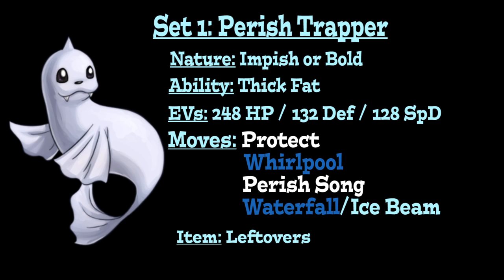For the first moveset, we're running Dewgong as a Perish Trapper. Give it an Impish Nature to increase Physical Defense but lower Special Attack, or a Bold Nature to increase Physical Defense but lower Physical Attack — depending on whether you want Waterfall or Ice Beam as your attacking option. For the ability, go with Thick Fat since there's no benefit from Hydration or Ice Body here. For EVs, put 248 into HP, 132 into Defense, and 128 into Special Defense for well-rounded mixed bulk. Run Leftovers as the item for end-of-turn HP recovery.